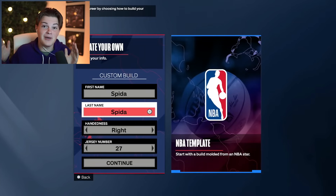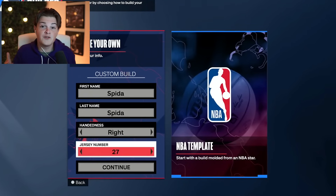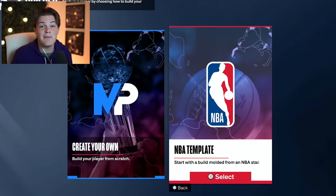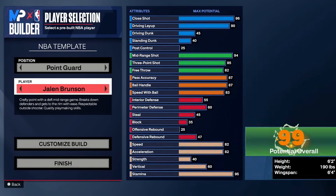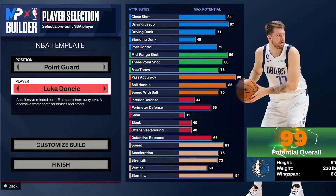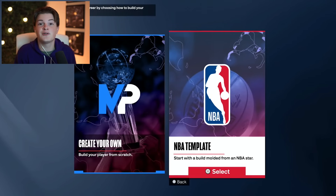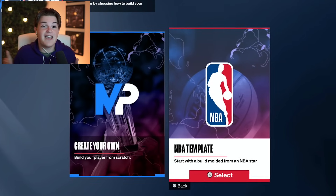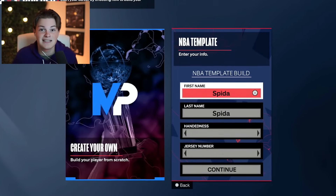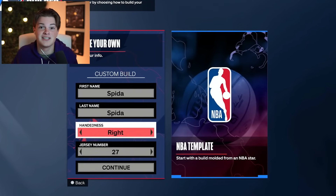As y'all can see, the builder looks completely different. You can create your own build from scratch, or if you look on the right, there's also an NBA template section where you can make exact replicas of NBA players and get all of their animations for free and so many other cool things. Depending on when you're watching this, I'll be uploading a video completely dedicated to that part of the builder, and it's most likely already out, so make sure to go check that out after this one.